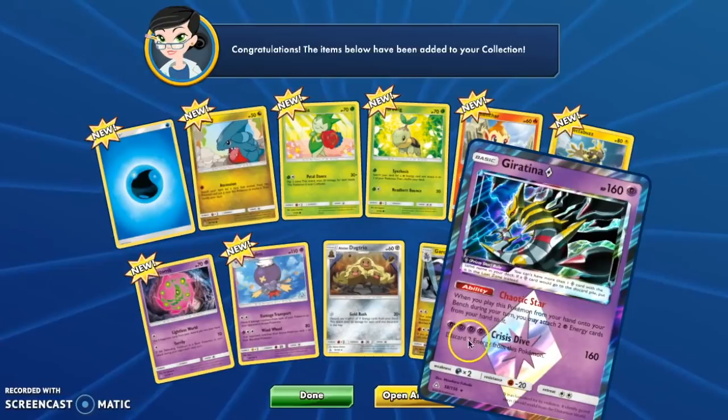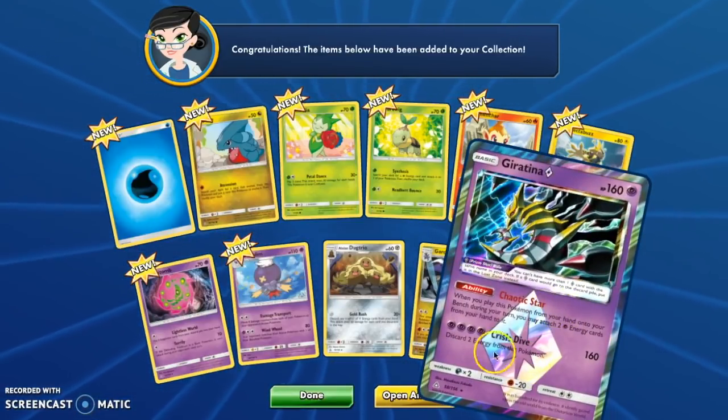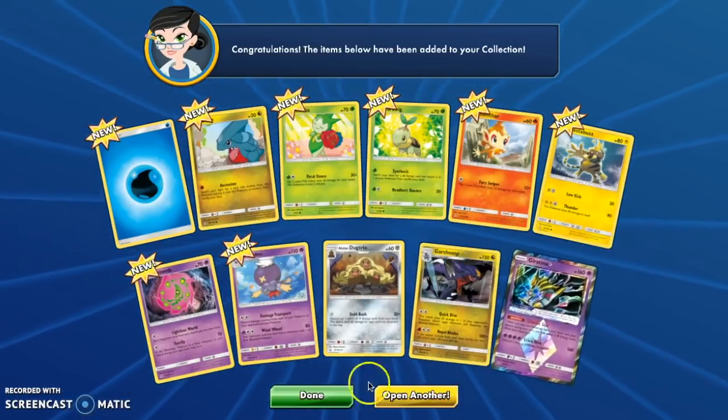Oh, a Prism! So they put the best card in this slot — this is just the regular rare in the pack, and then this is the Prism card. That's interesting.